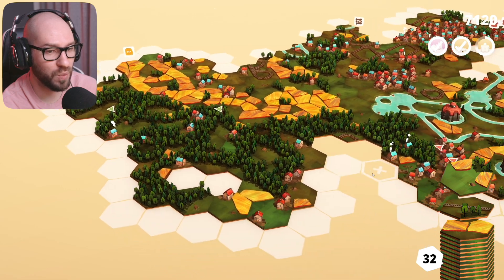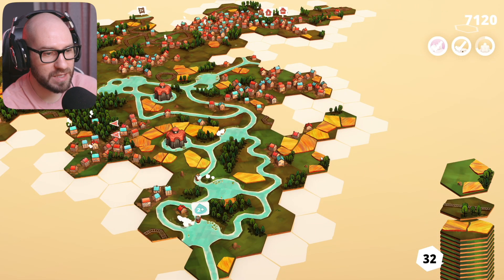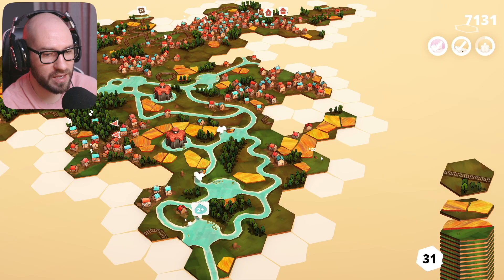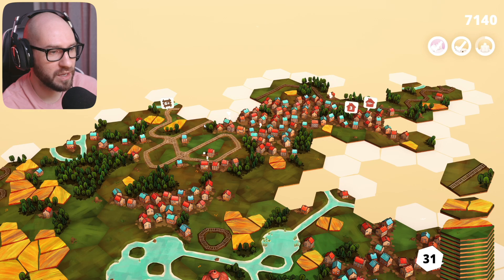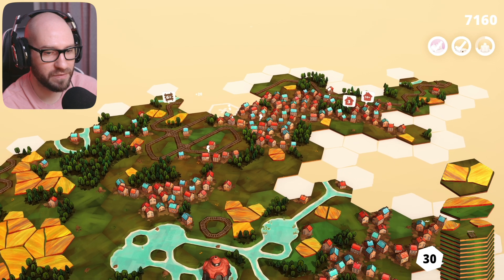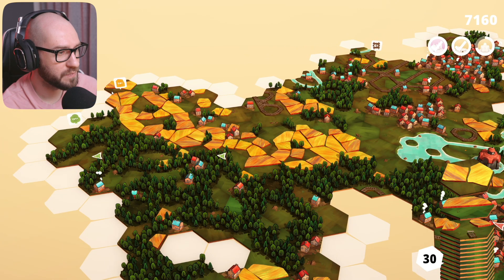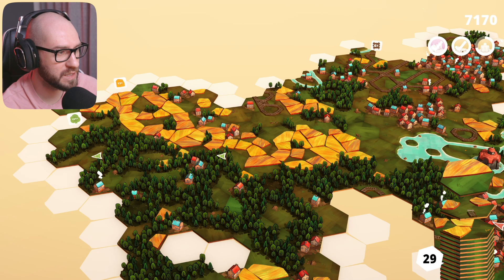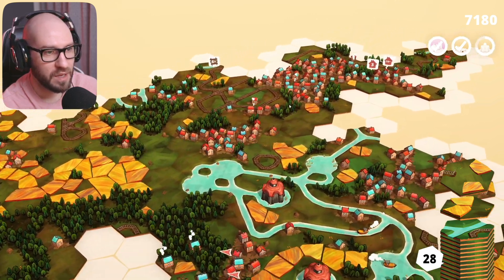Oh my god, we're doing so well - let me tell you guys, we are doing really, really well with this one so far. I was not expecting this. Let's go with this - we got a railroad straight up here, so let me connect it to this one. We're almost getting this one done. Fields right over here of course. I feel like I want to go with them straight up like that.